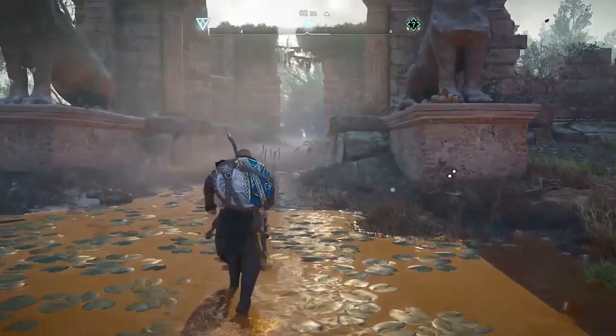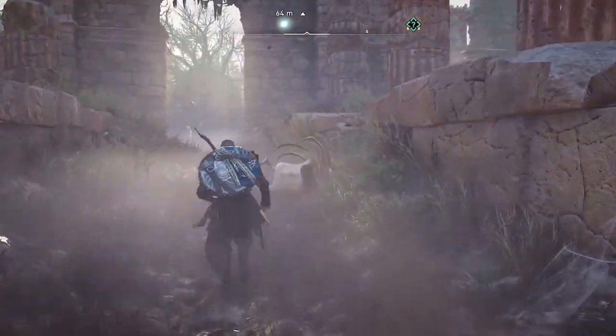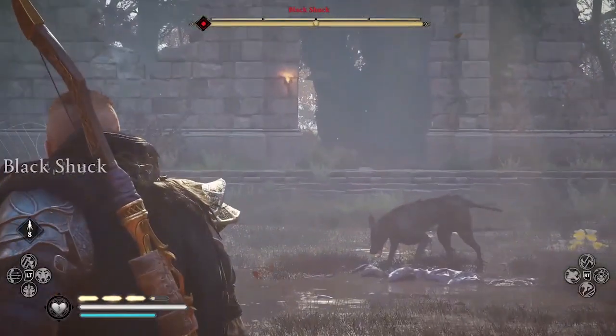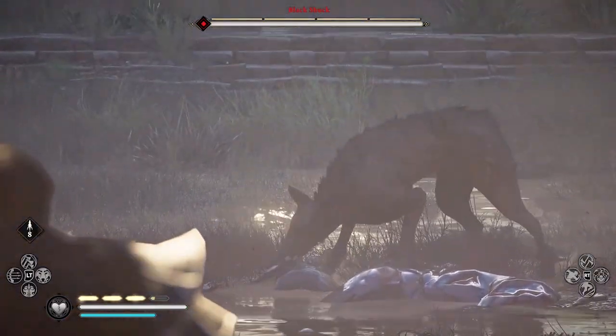So unlike Zealots, which move around, these legendary beasts are always in the same locations, and they're always in these arena-type areas, like the one you see me entering here to battle the Black Shuck, which is this huge dog.